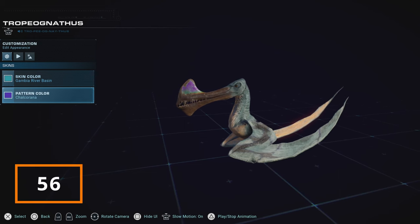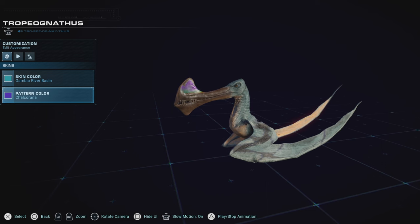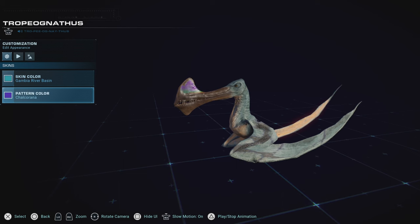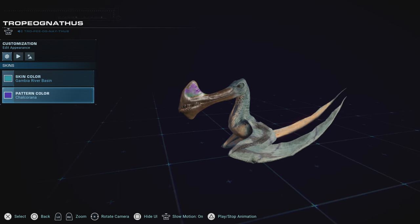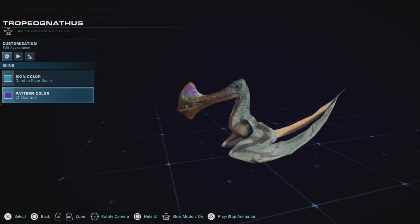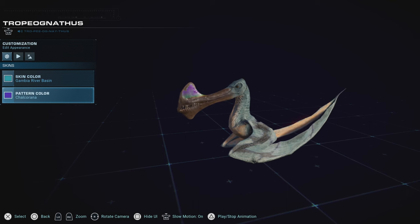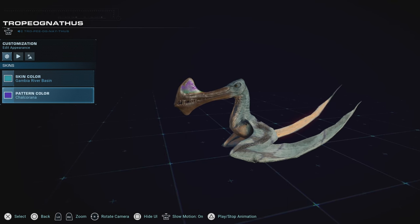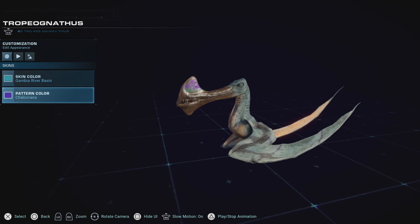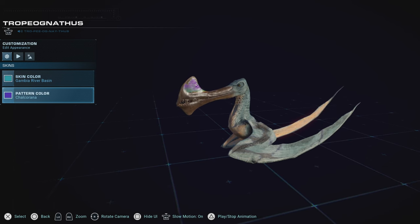The final one below the top half, Tropeognathus, is unfortunately just shy of making it on the top due to the skins being about 60-40 in my opinion — 60% good, 40% not so good. Other than that, I absolutely love its uniqueness among the pterosaurs and I love its creativeness. But other than that, I don't really have anything strongly positive or negative to say for Tropeognathus — he's just topping the bottom half by a sliver.